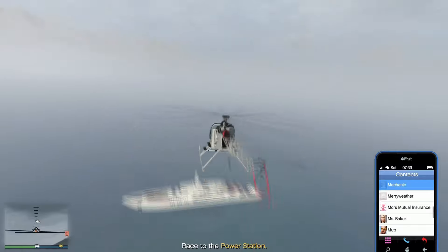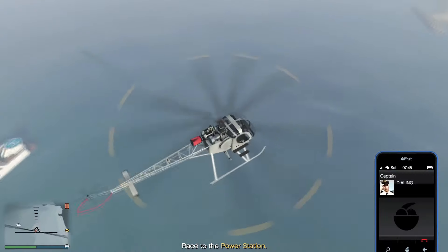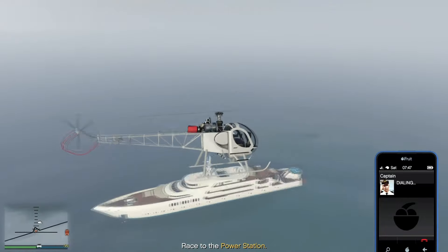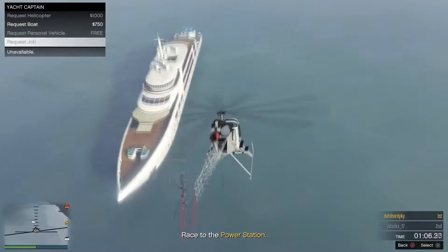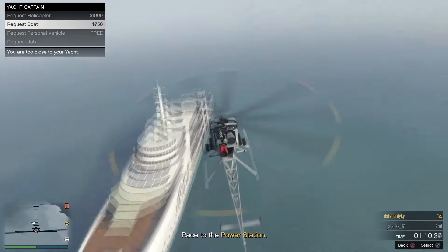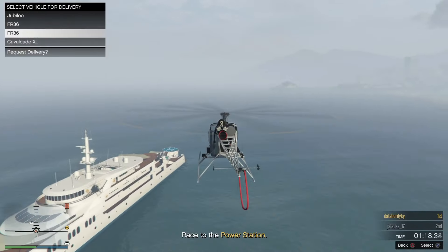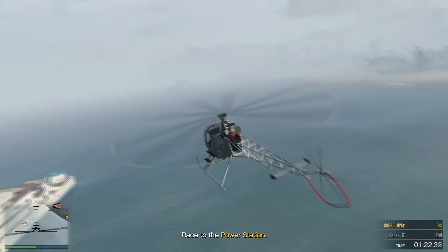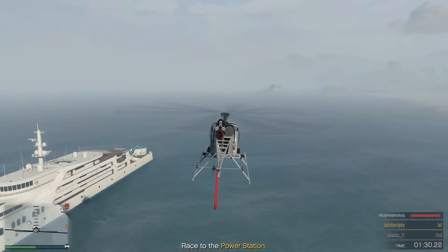Now I'm going to call up the Captain. The menu might be grayed out, so just cycle through it until Request Personal Vehicle lights up. As you can see, I'm cycling through it and it's popped up. Now go and call the car that you want to merge, and once you see it spawn on the map, hold Triangle to respawn.